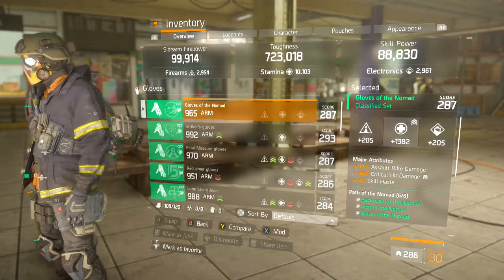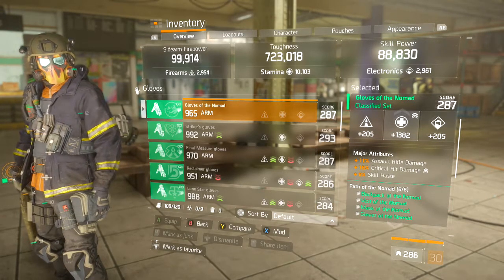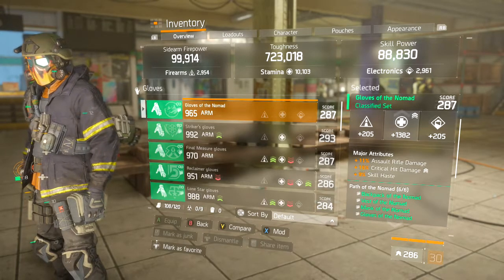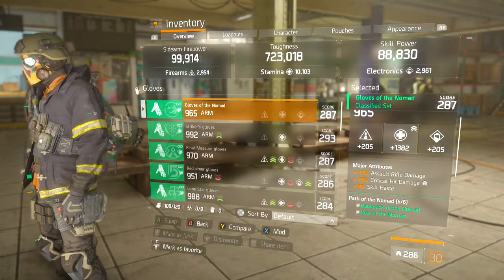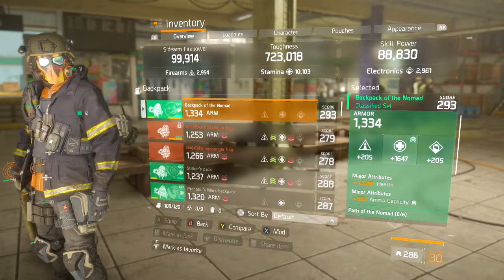For gloves, we have assault rifle damage, critical hit damage, and skill haste. The skill haste slot could probably be rolled into something better like crit chance or enemy armor damage, but there are the gloves.